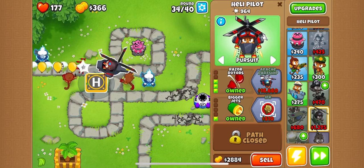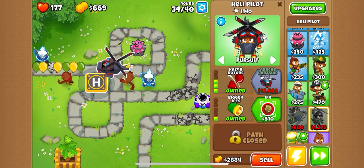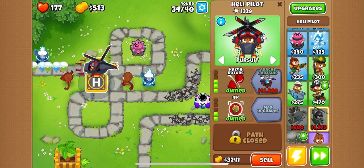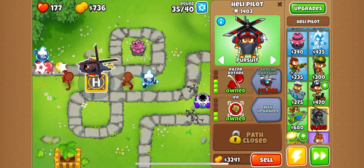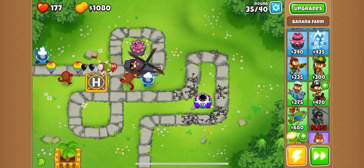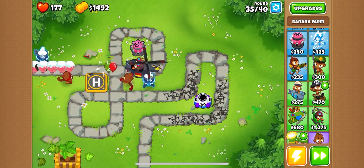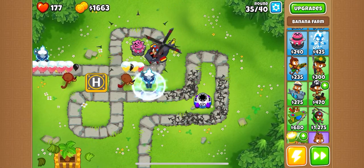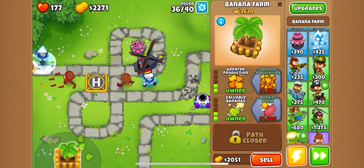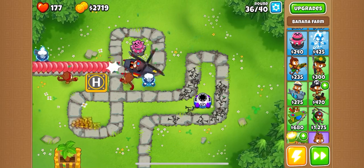We can speed this up. Camo seeking - we got it! This guy is going to be powerful, and that's pretty much all we need to do with him. Now I'd like to get a bank here if we have time and he doesn't destroy all the balloons before we can get a bank, which is completely possible. I'm not too worried right now because what's coming is not scary to this helicopter - he can destroy all of these guys.